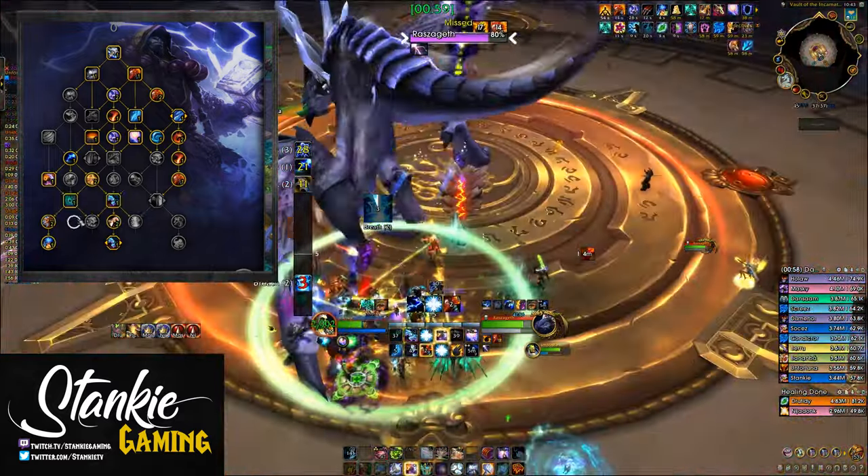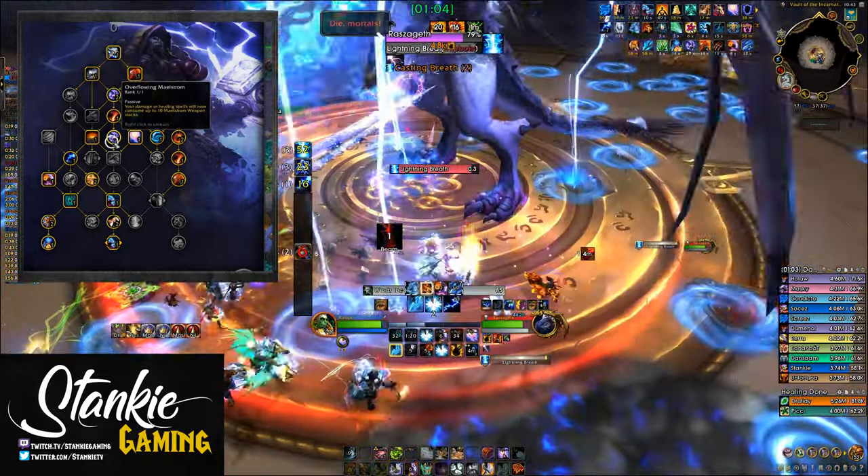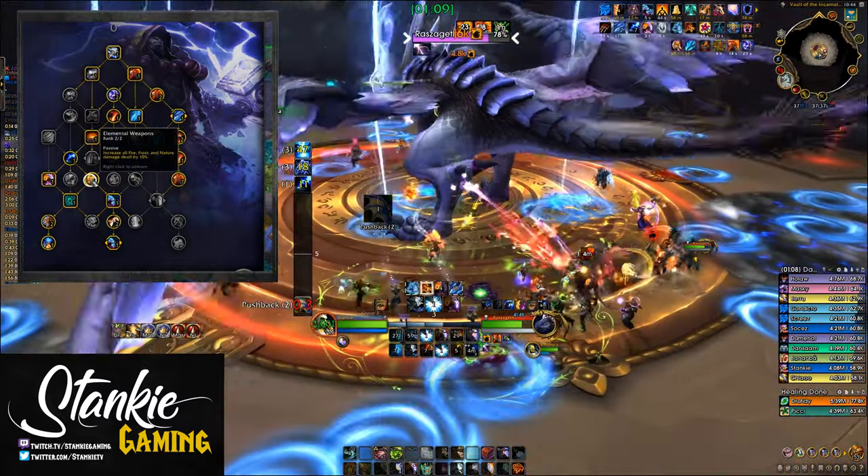Who needs Bloodlust? You of course also get all the Maelstrom talents in the middle of the tree — Improved Raging and Overflowing Maelstrom — as well as Thunder, so that we can get Elemental Weapons, Storm's Wrath, and Elemental Blast.